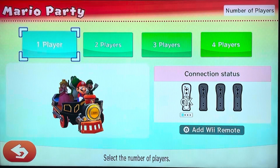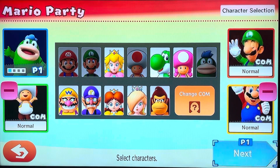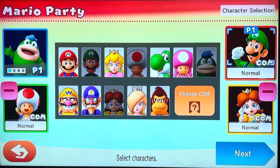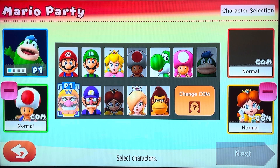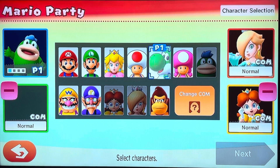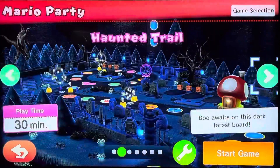Mario Party, what player? Ok, I'll play as Spike. Ok, who else? Daisy? Rosalina, and who else? Yoshi. Next. Ok, let's load. Let's see.